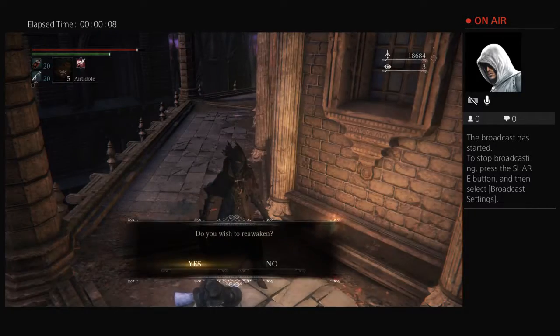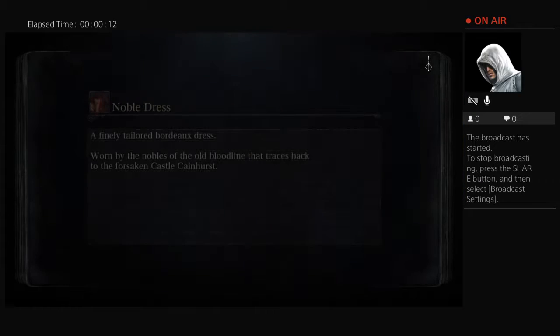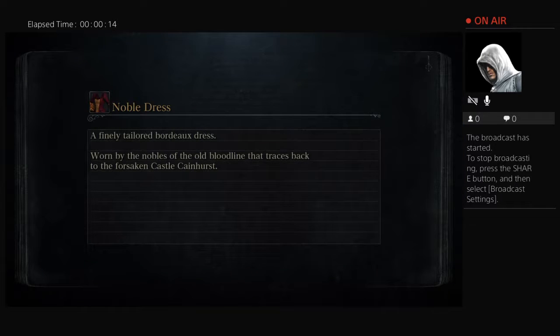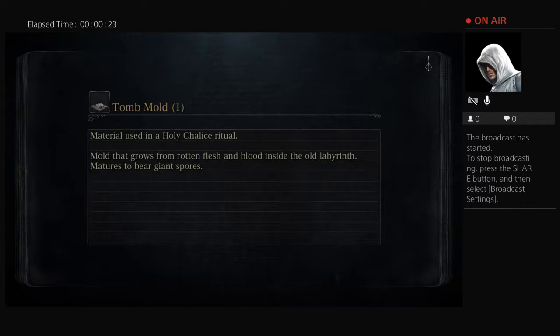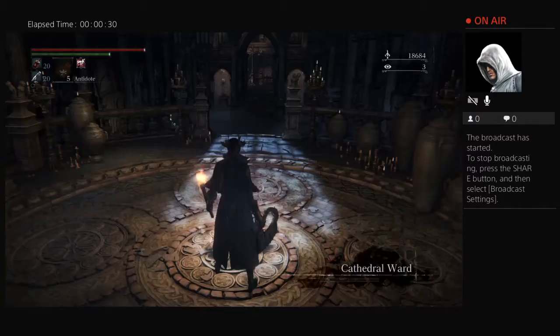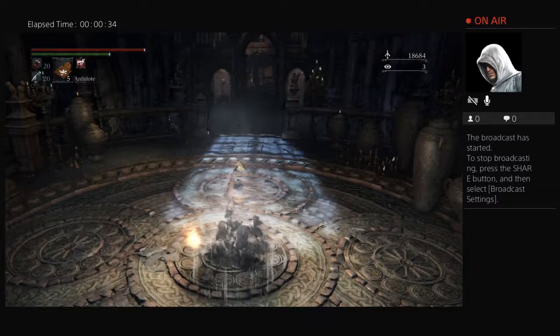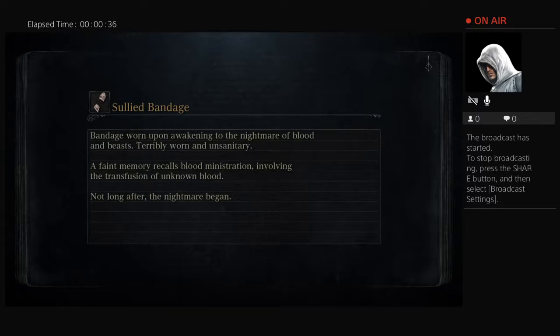So we're going to the Upper Grand Cathedral key. If you're not there now, once you learn how to speak English, you're going to want to use a Bold Hunter's Mark so you don't lose your blood echoes. Get to the nearest lamp and I'm going to assume you don't have the second lamp — I'm pretty sure it's quicker if you have the second lamp, which is the one in the chapel in the Unseen City. So I'm going to go into the Hunter's Dream and go to the first lamp.